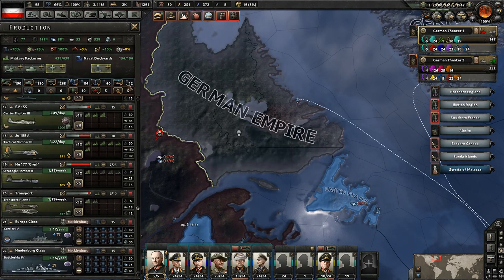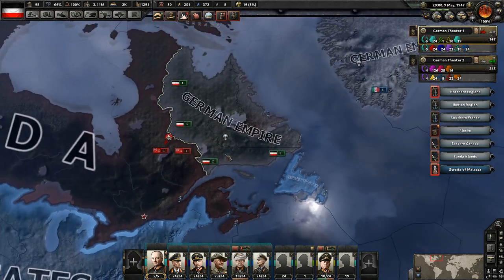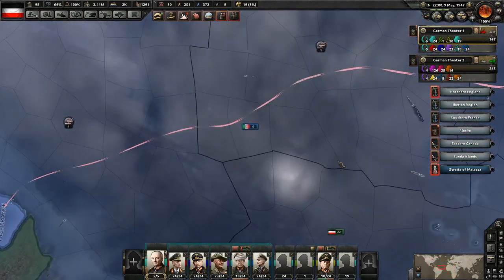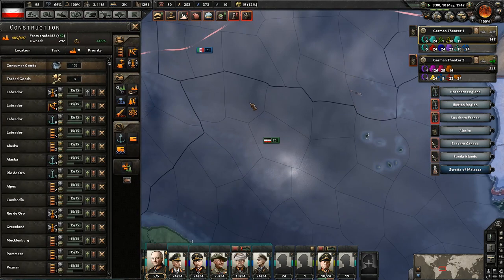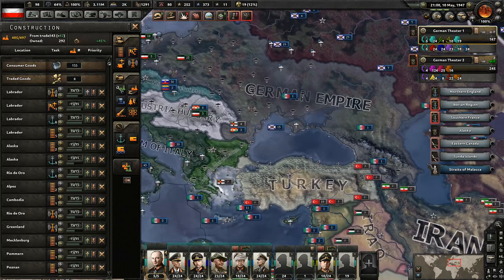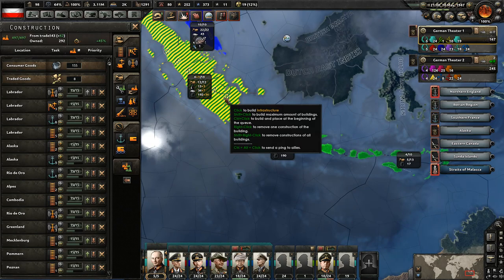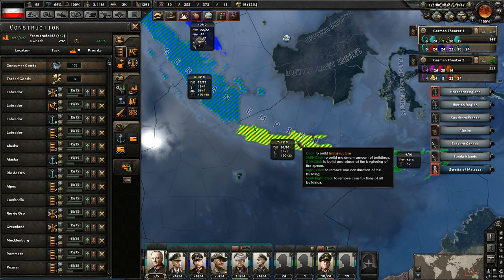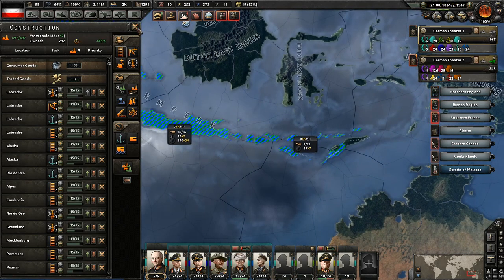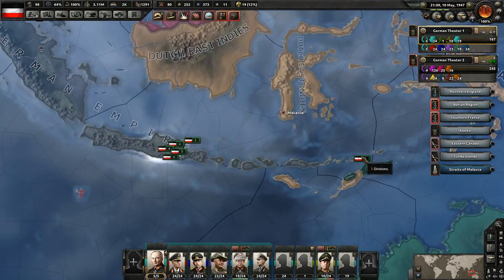Yeah, we're building it up, it's just taking a while. Just need to be patient. Let's take a look at how the situation over here is going with our invasion — still getting across the seas there. We have free civilian factories, so let's build these up and make use of something. Get more resources here, it's always helpful. We're going to build the infrastructure up in those areas — get those resources.